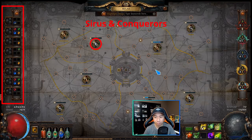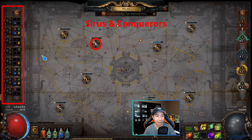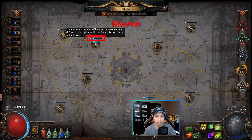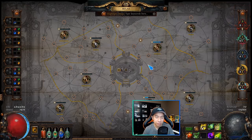The second mechanic to understand is Zana and the Conquerors, denoted by these circular panels on the atlas as well as the giant bar on the left that holds circular objects called watchstones. The third is the Maven encounters, fights, and invitations — denoted by bars on top of the circular panels. The fourth is the master missions, shown by the vertical bar on the right.